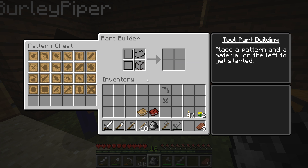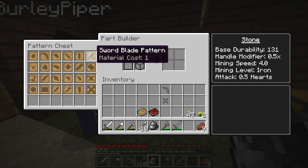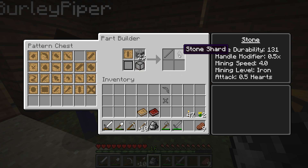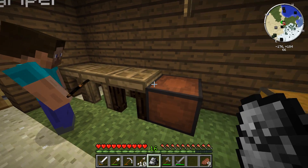Put the cobblestone back in that pattern first, and you need a tool rod. Tool rod — it's on the top row, second from the right. I found a tool rod! Now you can do the same thing with the stone shard — move it over where the cobblestone is, take the shard out, and we're back. Now how do we put the tool together? In the tool station.